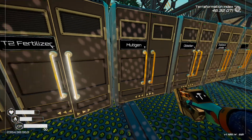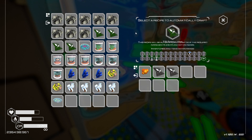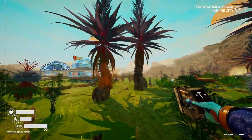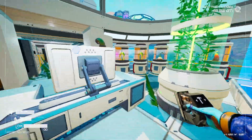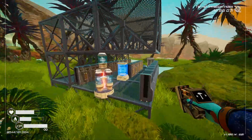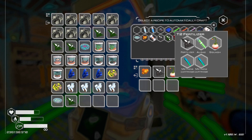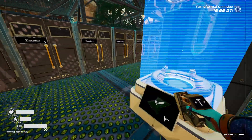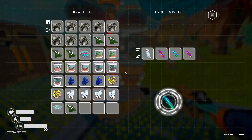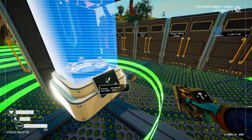How do you make T2 fertilizer? I need those things — that's why I stopped and went off and started to build that platform for the farm. That's two seeds which means we can make two farms. We're missing something... we've got that. It's getting very loud in here — oh, we need two methanes.